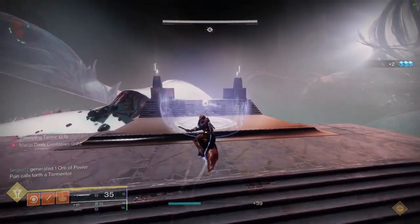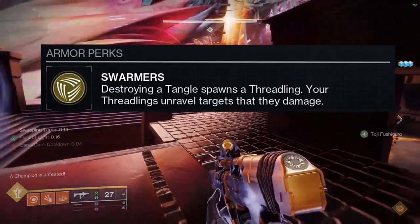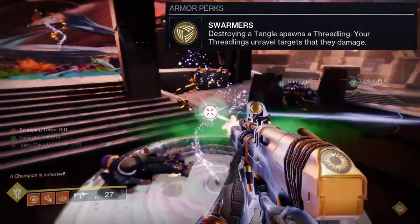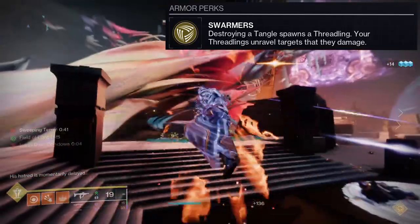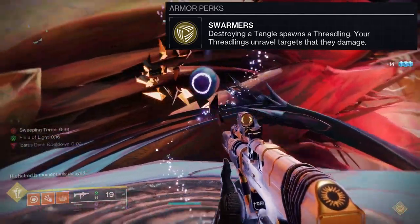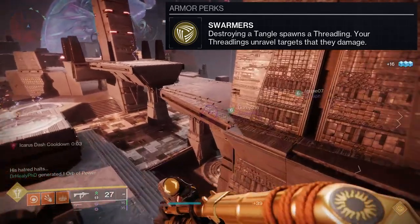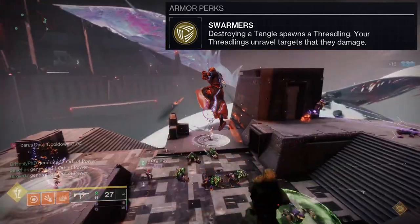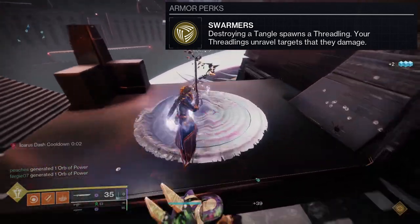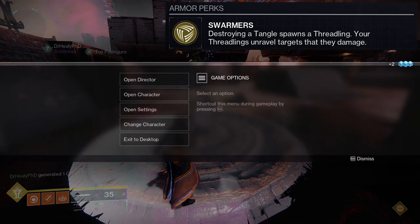The exotic perk is called Swarmers. Destroying a Tangle spawns a Threadling, and your Threadlings unravel targets that they damage. Nothing too crazy — really self-explanatory. Any enemy that's tangled when you destroy them, you get a Threadling out of that. Not only that, you can use a Threadling grenade, or a weapon that has the Threadling perk. There are just so many ways to throw Threadlings at everything, and using your Rift also gets you Threadlings. It's kind of nasty.